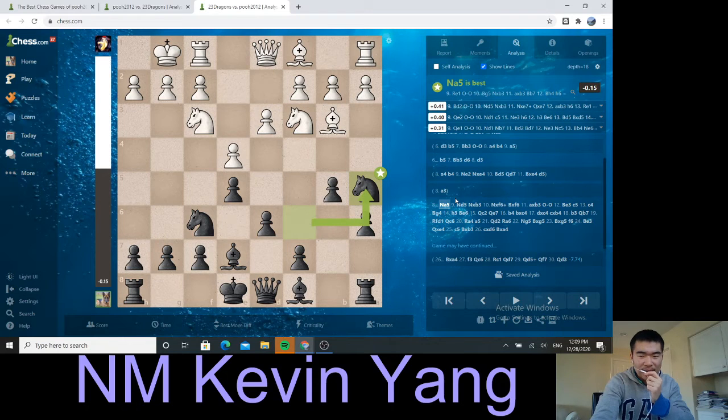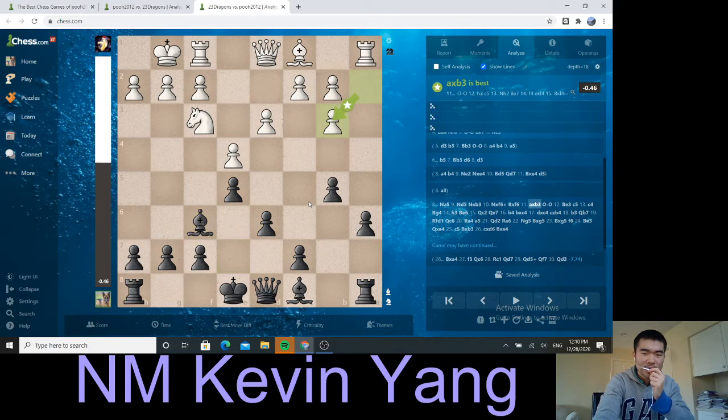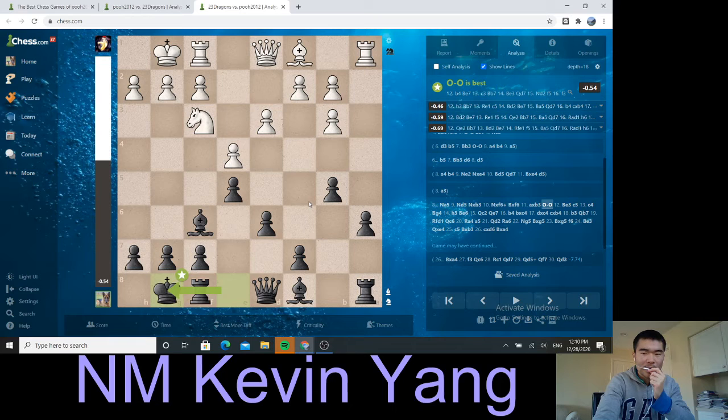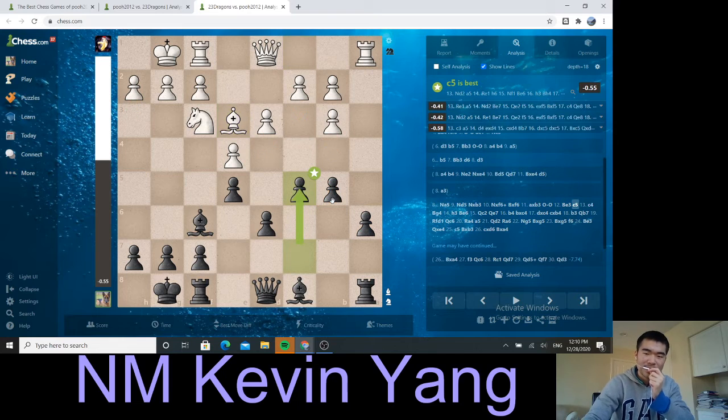After d3, white protects the pawn. b5, bishop b3, castles. Some people play a4 here — a4, b4, a5 — and white creates this maneuver to try to get key squares for compensation, holding a positional grip. After d6, d3, knight a5 — notice I'm going for the bishop again. It's a closed setup, so the knight would be okay and the bishop would also be okay. After a move like knight d5, I decided I like the bishop, I'm going to chop it off. Knight takes, bishop takes, a takes, b3, castles.